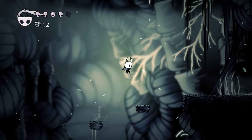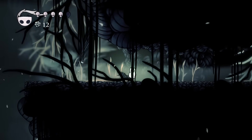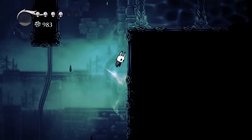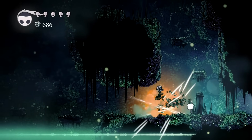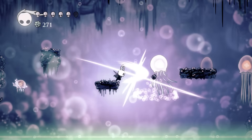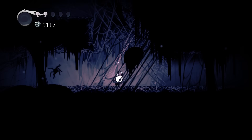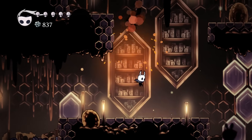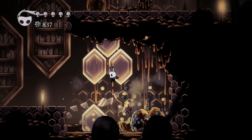Some areas, like the Kingdom's Edge, are vertical in nature, while others, like the Royal Waterways, are stretched out highways. And there are also unique enemies in each zone, like exploding bugs in Greenpath, kamikaze jellyfish in Fog Canyon, icky spiders in Deepnest, and cute bee-lets in the Hive, which makes every zone feel brand new.